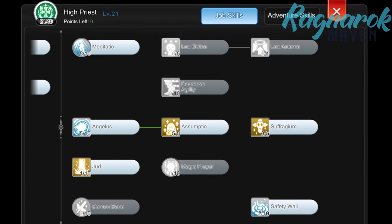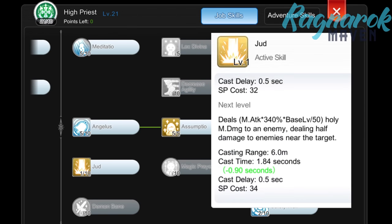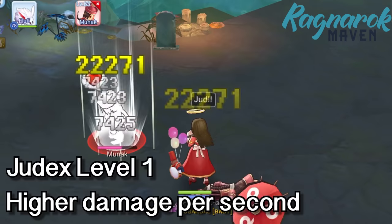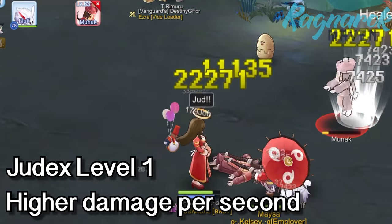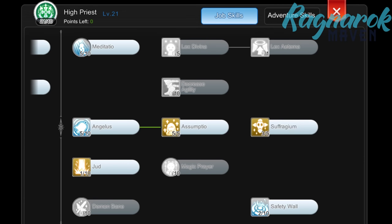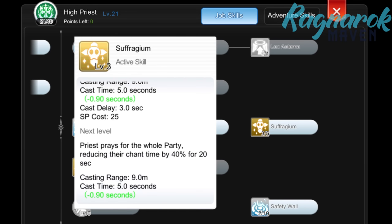For my High Priest skills, let's start with the star of the show — Judex. I only have Judex at level 1 since at increased levels the cast time will increase. Judex level 1 will be enough to deal a lot of damage with the shortest cast time, meaning it will yield a higher DPS. Next, I have Angelus at level 5 to unlock Assumptia. I then max out Assumptia as it gives 50% DEF and Magic DEF to partymates. For Suffragium, I only have it at level 3 since at higher levels the duration will decrease.